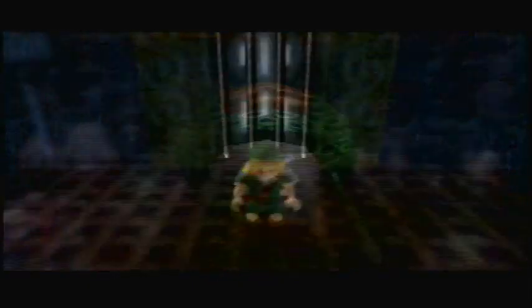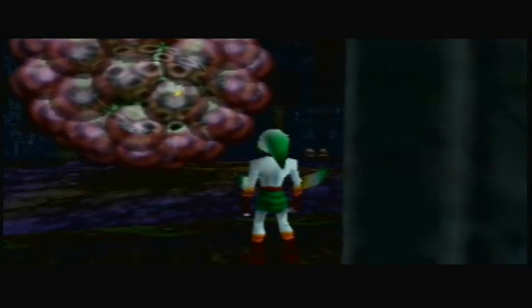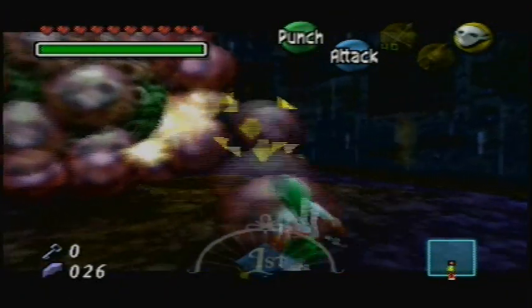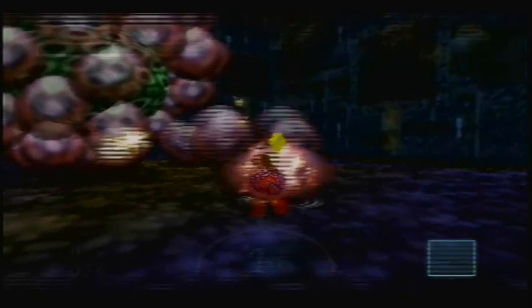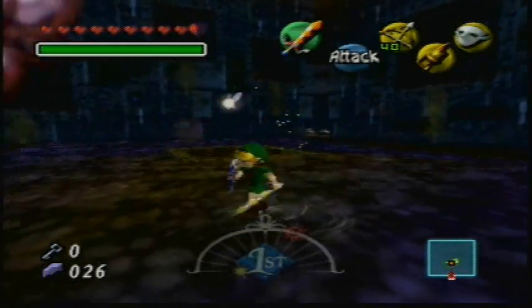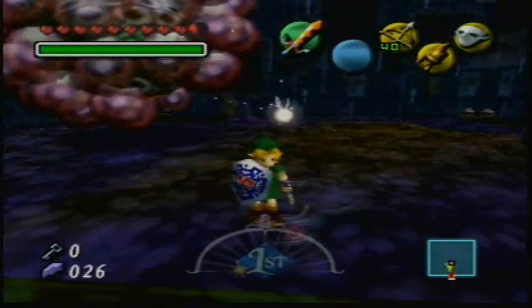Giant eyeball thing! Good thing we have these two fairies because we might need them. This boss can't take a lot of health from you. I'm not sure what this guy's called. I want to get rid of these bubbles because they protect the eye.